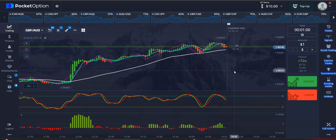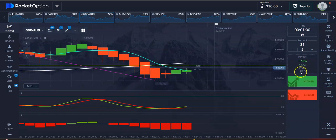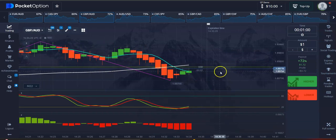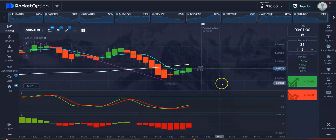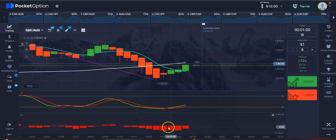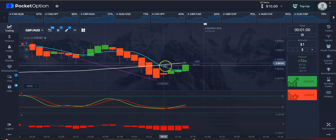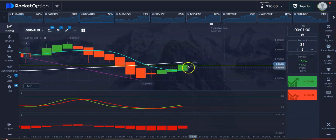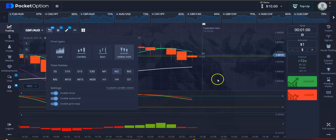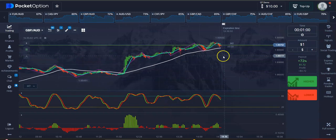This one looks good — it seems like it's going to dump a little bit, so we're going to place a trade on this one. The volume is red, so we're going to trade it and see if it plays out as expected. It seems like it's not going to play as expected because the volume is decreasing. We got the crossover on the stochastic and we have some green candles, so potentially this will go up.